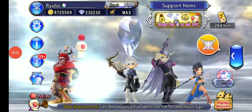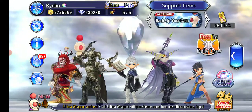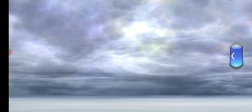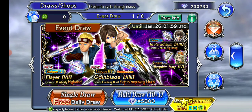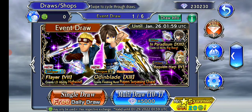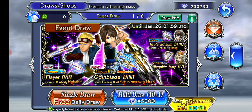Hello everyone and welcome to a new video. This time for another banner draw — we are now in the C90 era with the introduction of Ifrit's Divine, and we have two banners as normal for another BT rotation. This time being Gnoll, who has his kid on it, Edwards up to EX, and a new LD for Cid Highwind, which is very nice.